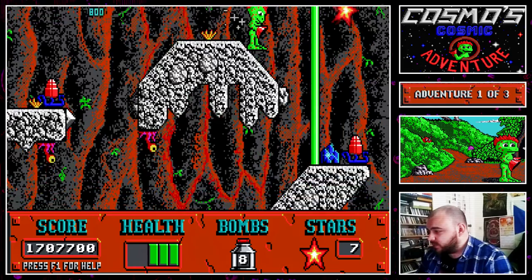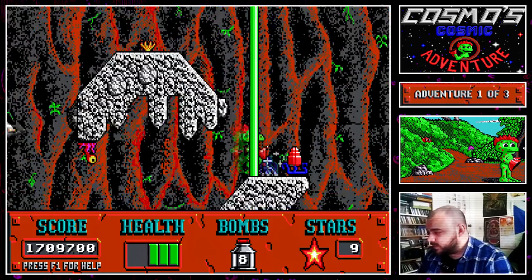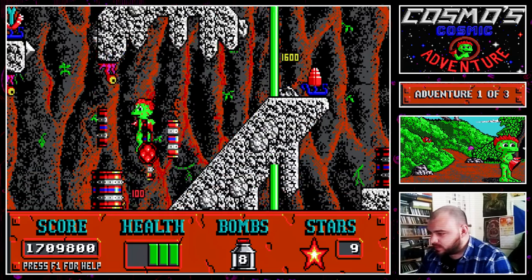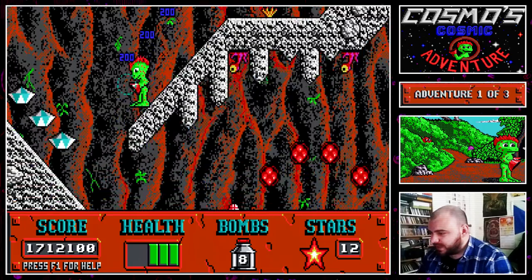So there's all sorts of traps in this level by the looks of it as well. Eye plants stuck to the ceiling - we can't really get those.